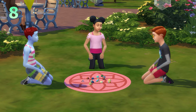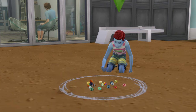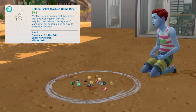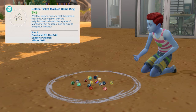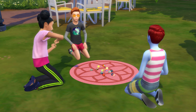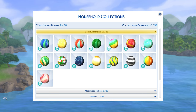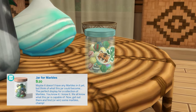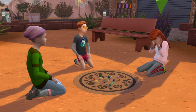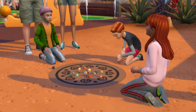Moving on to a quick idea: having your child sims embrace marbles. This is a new fun and social child activity that's great for getting child sims to interact with others their age. Sims can get further involved by completing the accompanying marble collection, with a jar specially for storing them. As a quick side note, playing for keeps — where you try to win a marble by beating other sims at the game — is sadly still broken.